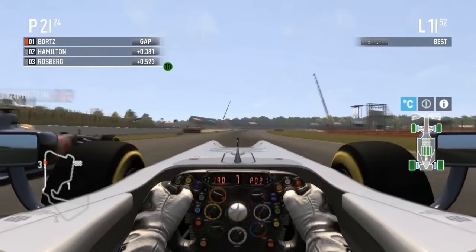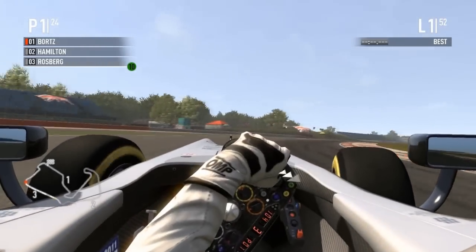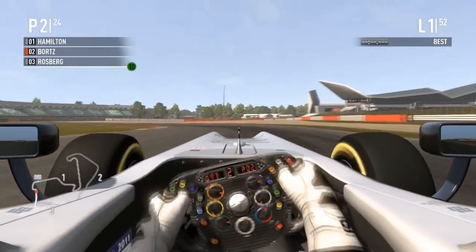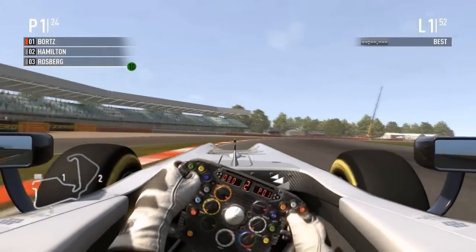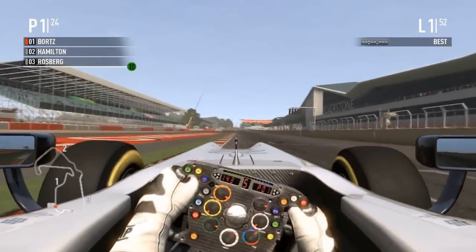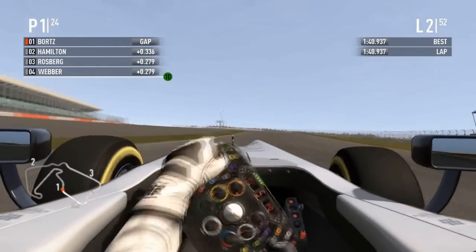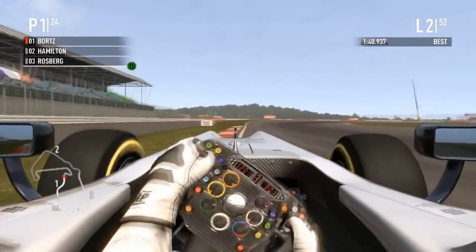Hamilton flying past Bortz — is he going to get on the outside? Bortz out-brakes him but Hamilton comes back on the inside and squeezes Bortz to the outside. Bortz goes for another inside move, almost can't stop the car. That probably should have been a penalty given how the FIA likes to dish those out. Bortz is leading Hamilton by 0.3 seconds, with Rosberg and Webber also within 0.3. What an insane first lap!